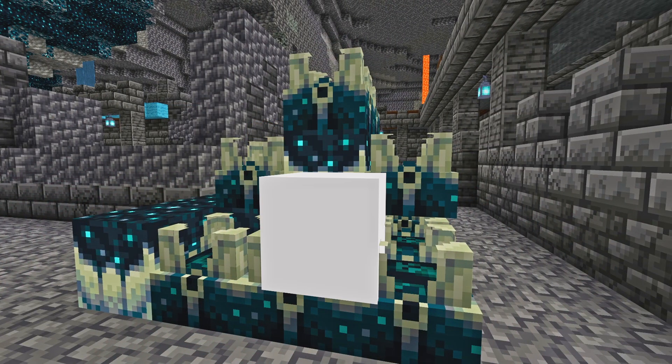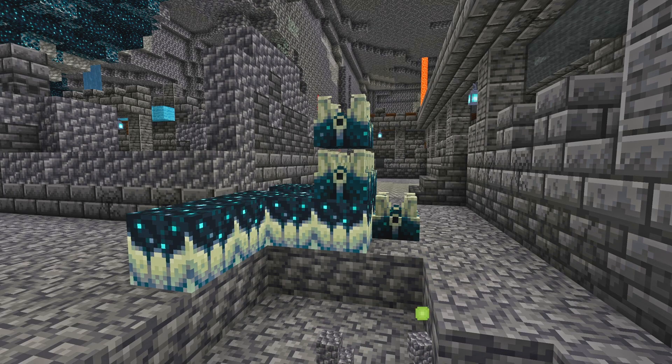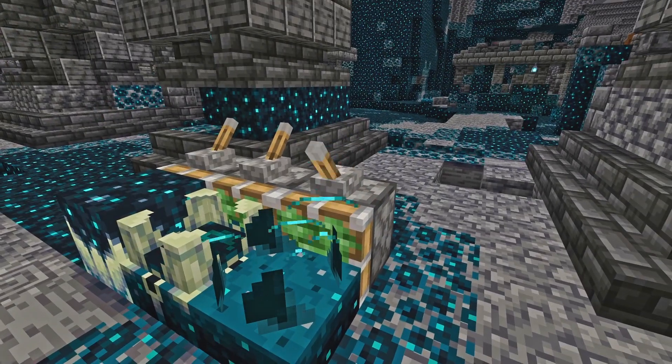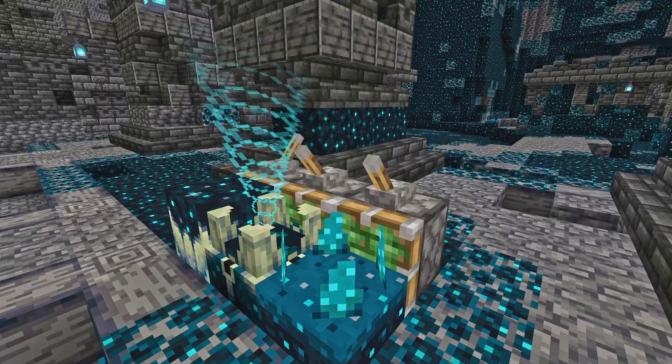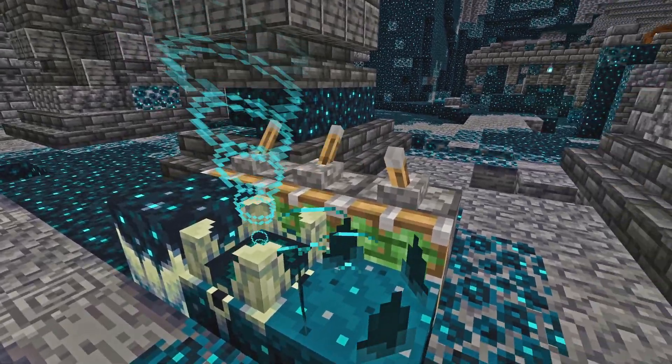Speaking of skulk blocks, the skulk catalysts and skulk shriekers have been buffed to match Java Edition's blast resistance, and they can no longer be pushed by pistons. Neither can the skulk sensor, which seems like a bit of an odd choice considering its use in redstone contraptions.